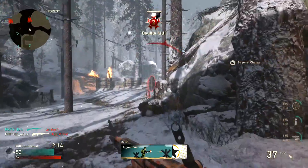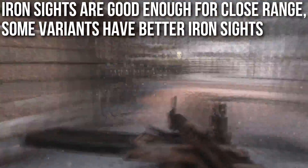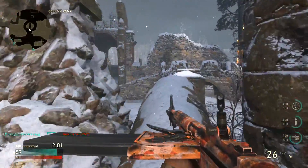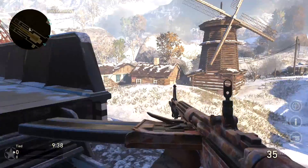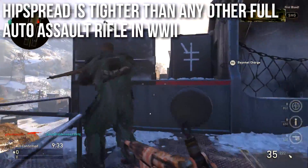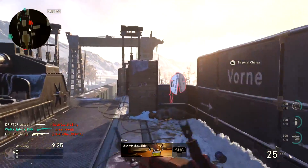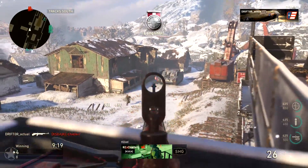Iron sights are good enough for close range — up close I have no issues using them. Some variants have significantly better iron sights, though I haven't been able to find out exactly which variants, as some are supply drop specific. Hipfire spread is tighter than any other full-auto assault rifle in World War 2 — all the other full-auto ARs were recently nerfed to have worse hipfire spread except the M1941, making it yet again a great choice for close quarters combat.